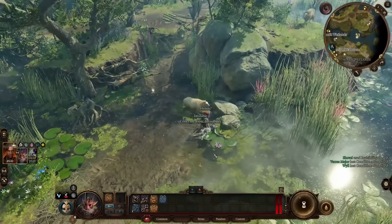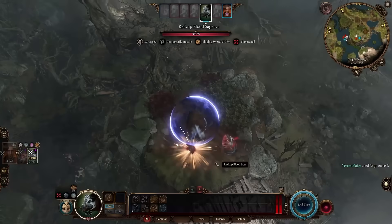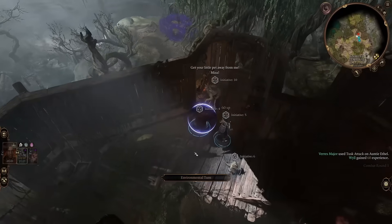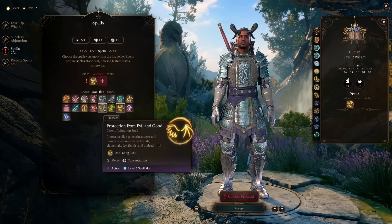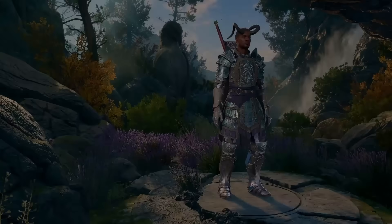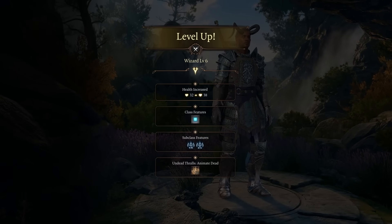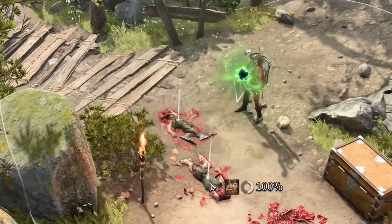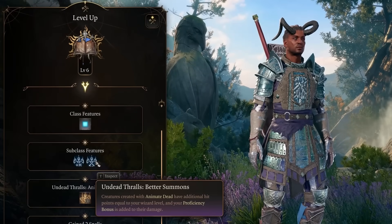I ambush the sheep outside Ethel's house — they don't stand a chance against our bloodthirsty boar. Revealing Ethel's real form, we follow her down to the basement and get level 6. Now is the time to go for Necromancer subclass. The reason we don't take it earlier is because the level 2 effect really sucks when you cannot do any damage yourself. But the level 6 buff is strong — it lets our Animate Dead raise an additional corpse and gives them all additional hit points and damage.